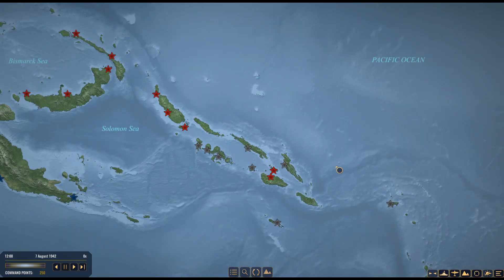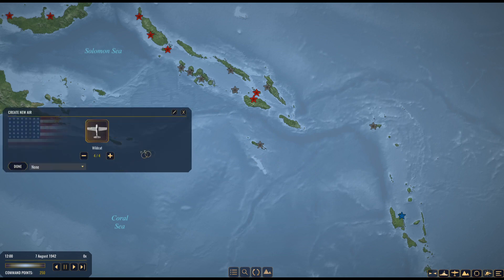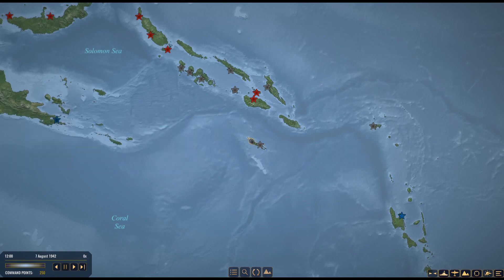My first priority is to establish myself in the South Pacific, but I'm not going right for Guadalcanal. My plan is to send troops to Rennell Island and also to the Santa Cruz Islands to build up a bit of a safe zone for my shipping before pushing on to Guadalcanal. We'll see how the AI reacts to that as we continue pushing north.